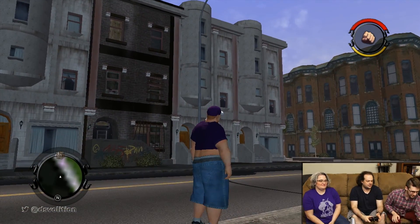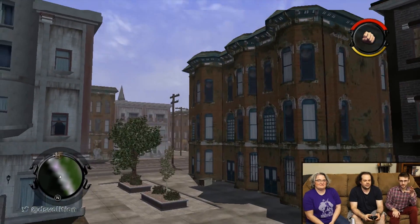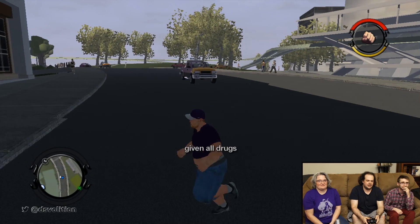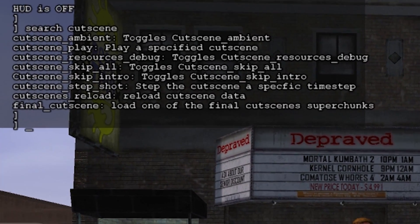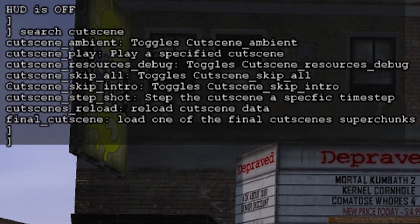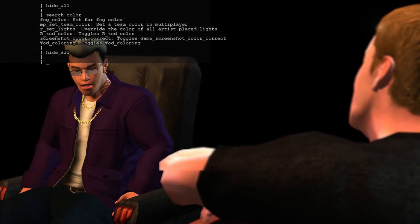There are also a few commands outside the console that use the tilde key that unfortunately don't work as well. These include activating SLU mode, equipping all drugs, and opening a list that brings up all the missions, activities, and cutscenes. There are some commands in the console to start cutscenes and missions, but they either freeze the game or don't work. Thankfully, there are still dozens of working commands we can play with.